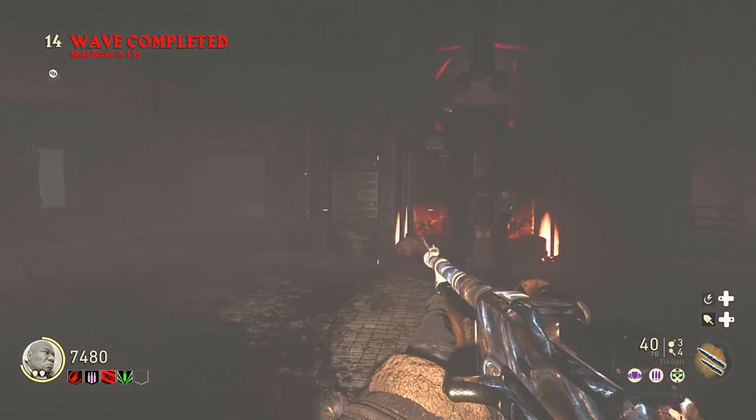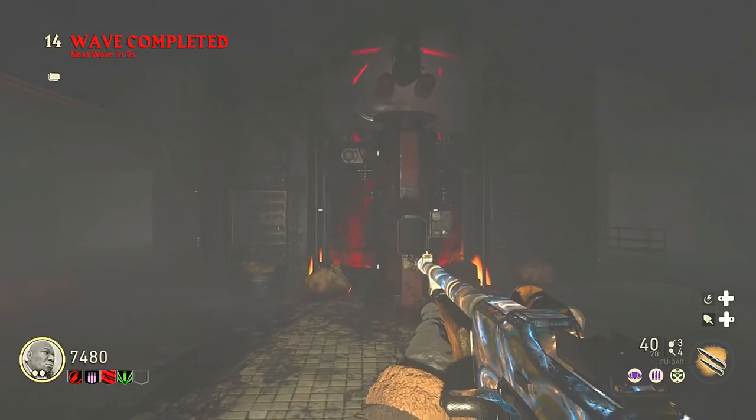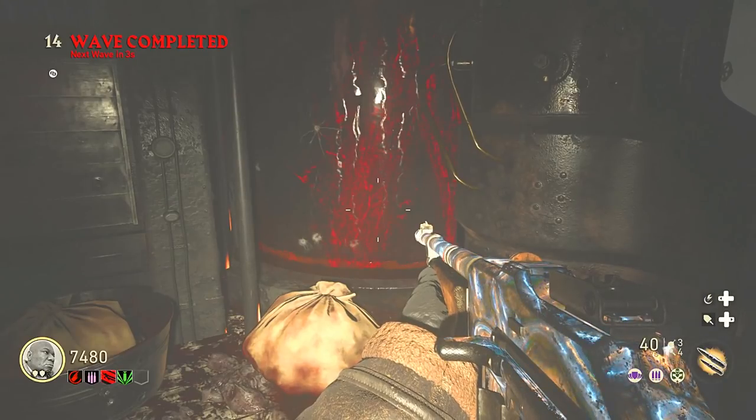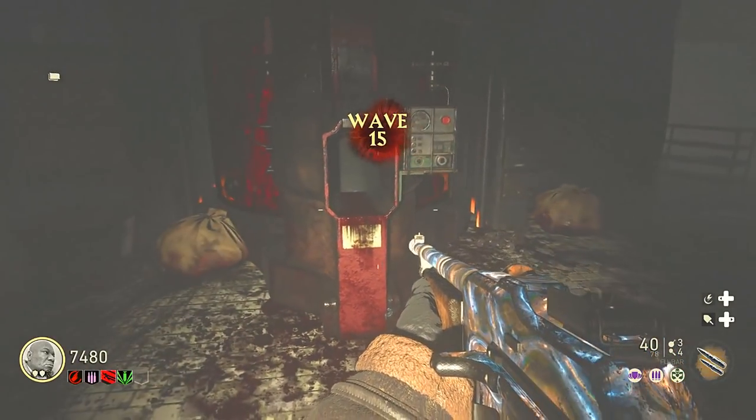When the device is ready it will plug into the back of the wall again, over by this really huge vat. The vat is going to drain and you'll see some flashes and hear some noises. Eventually, out of this little compartment right here, you will see the next part of the Tesla Gun fall out — which is the Tesla Gun core.